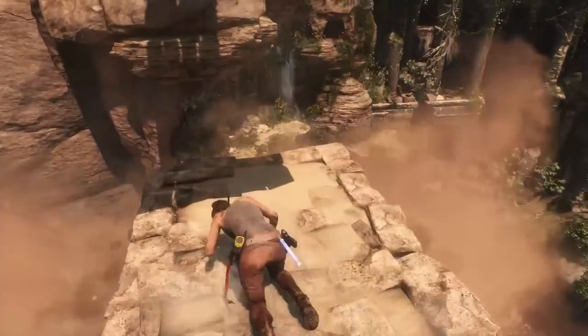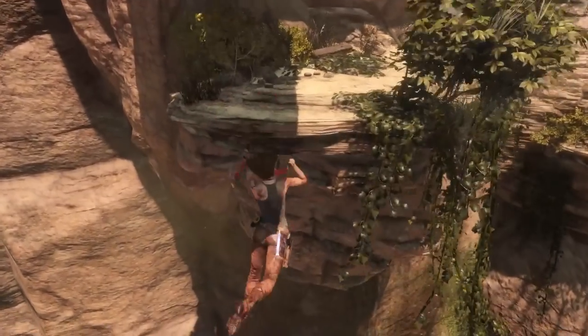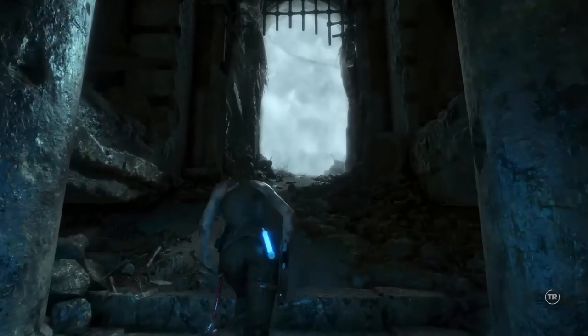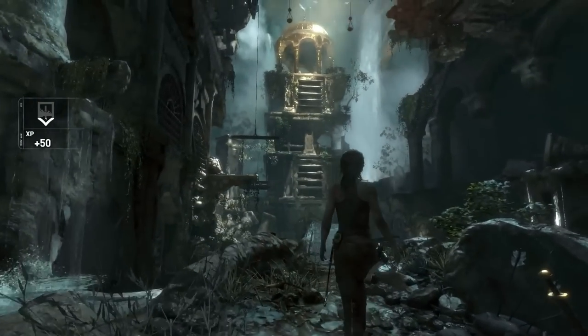Jump for it, Lara. Nice jump — now this thing's gonna fall down. Jump for this. I missed it. Her falling down the cliff is hilarious every time. Time to enter the boss fog door. Hopefully it's not Ornstein and Smough. Actually, Ornstein and Smough would not be that hard with a handgun.